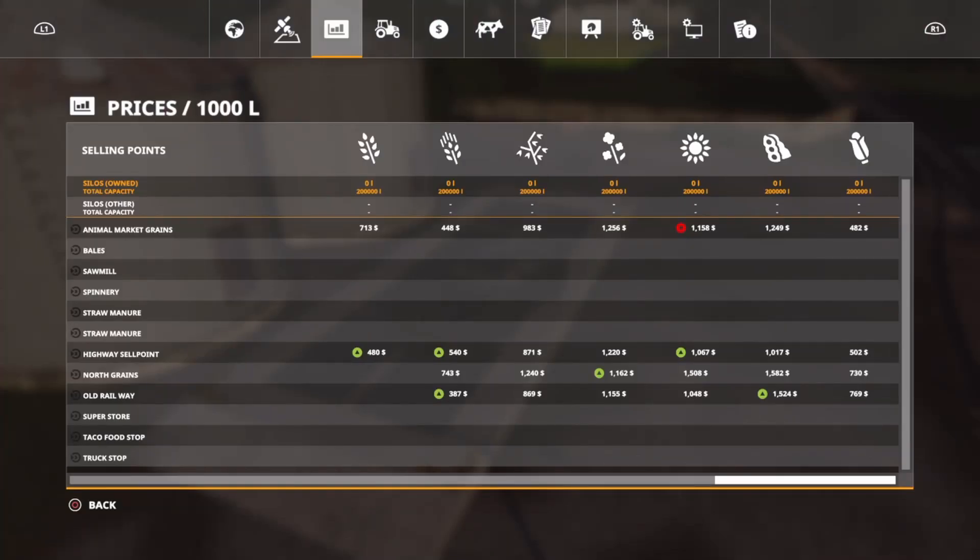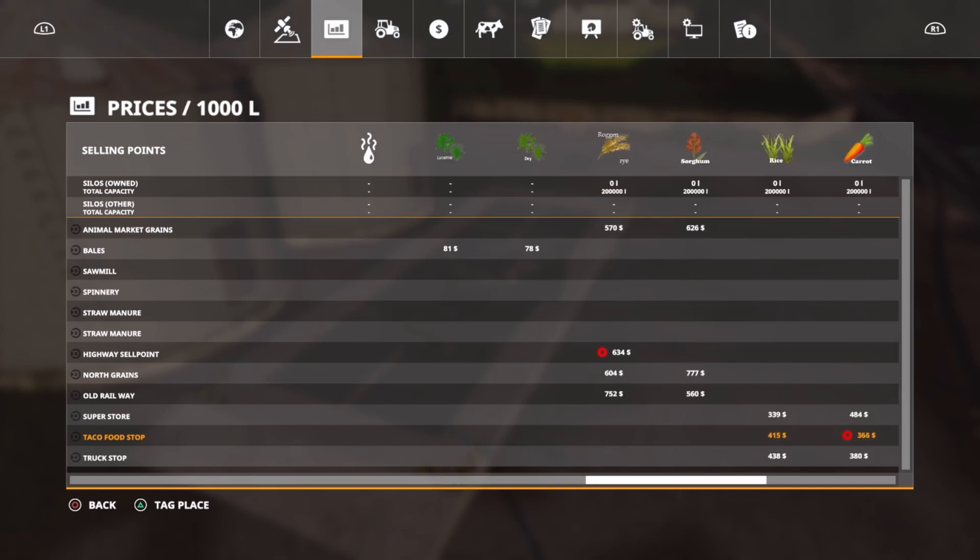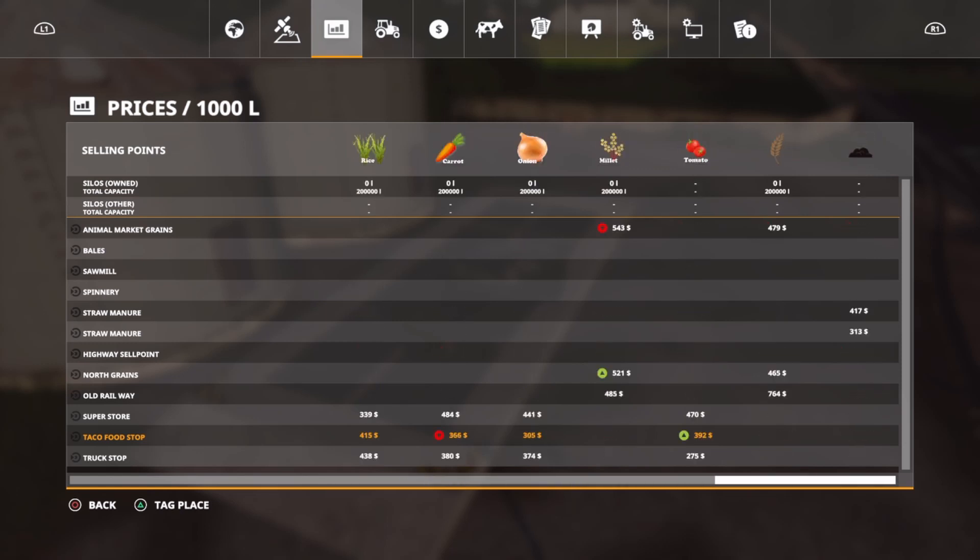If we take a look at the map, these are the new sell points I was just talking about. The taco food shop is down there on the bottom part, and the top part is called the old railway. The taco food shop isn't going to take any of your normal grains. What they will take are potatoes, eggs, milk, rice, carrots, onion, and tomatoes.